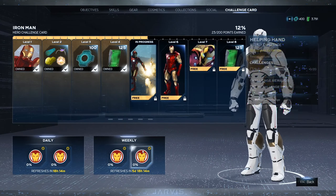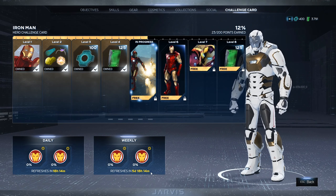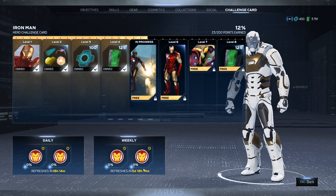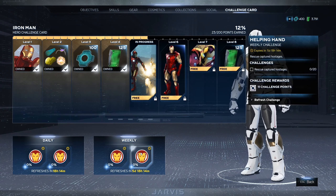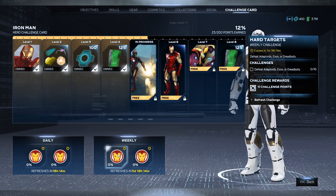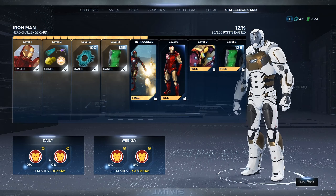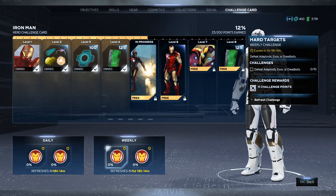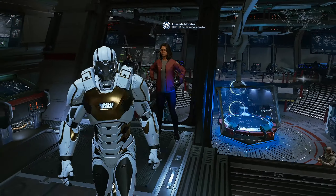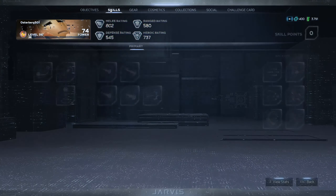Also, the craziest part — now we go to challenge cards. I had this weekly done, it said it would refresh in six days. I put it up to the end of the month so we probably skipped a few weekly refreshes. Now it's refreshing in five days. That objective that I had done for the weekly is refreshed. So now I can do all of my daily and weeklies for the challenge card, then refresh them again just by going and changing the date. You can do this with both the factions and the challenge cards.